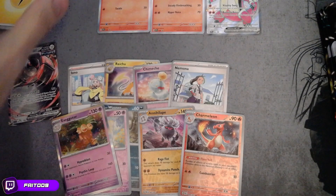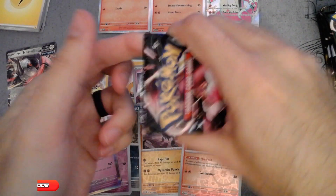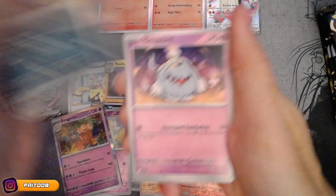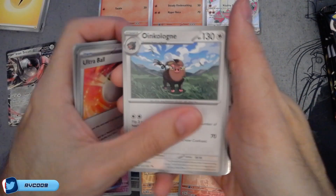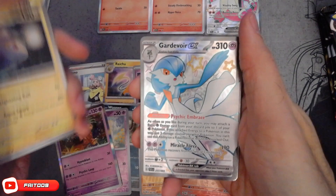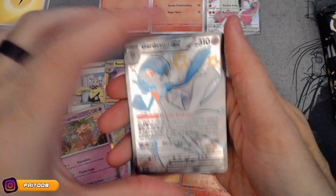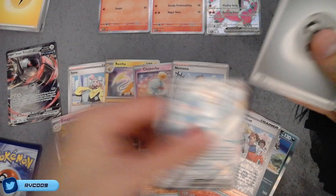We got an EX - that's fine. I'm actually interested in looking at how to play this Charmeleon in the Charizard EX deck, that's my main deck, and seeing a new build with some of the Paldian Fates cards. Is this the Guardian? No, this is not the Guardian War that people are looking for. Code card.